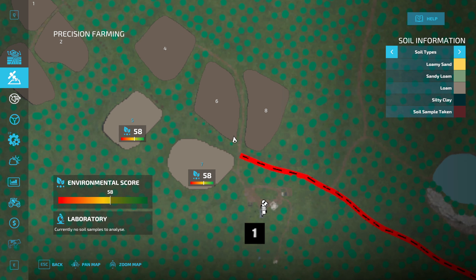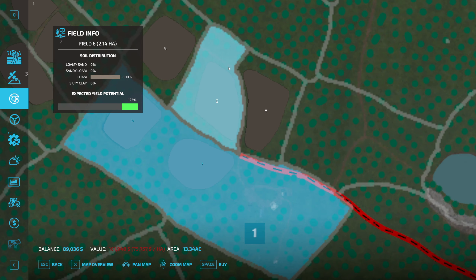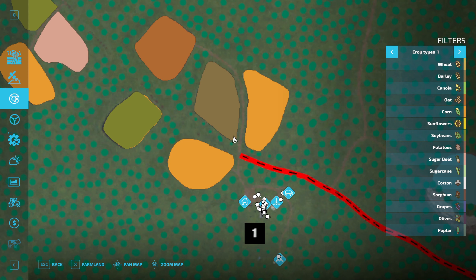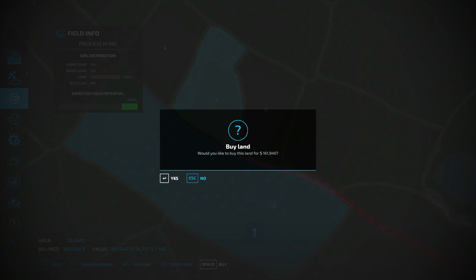I need to go in here and look. This field has a yield potential of 125%, but it's $161,900. I want to see if I can buy this — we can get a loan. Let's get a hundred thousand first. So let's borrow a hundred grand. Now we can buy this really fast before the farmer harvests it. Buy it — all right, so we bought it! It's ours. I would like to buy this one too, but I think I'll wait on this one.